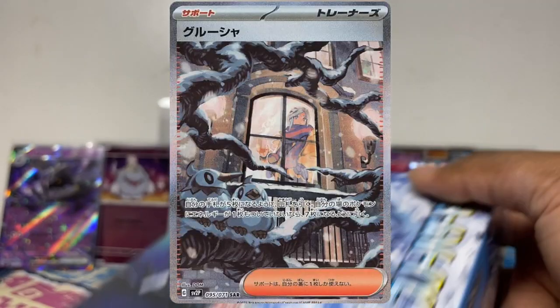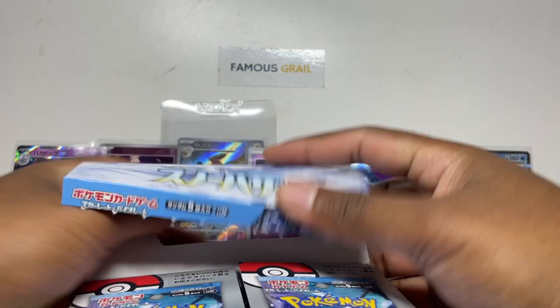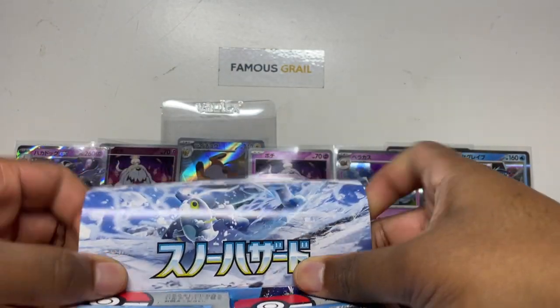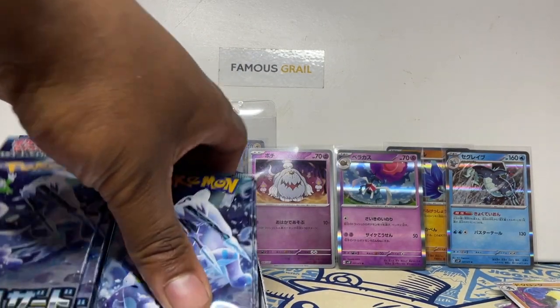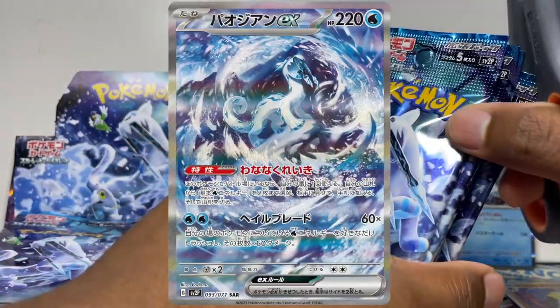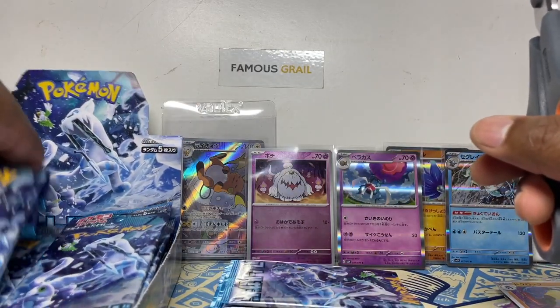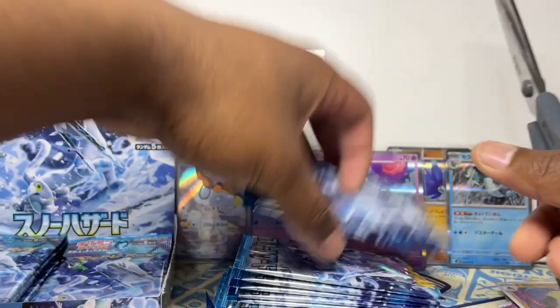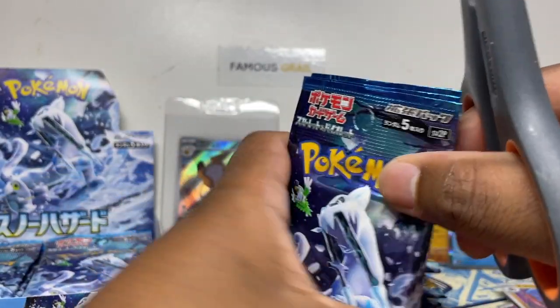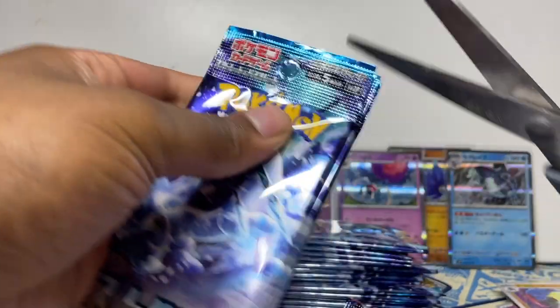Now into a full box of Snow Hazard. We're looking for that Chien-Pao card — if we could pull that it'd be pretty nice. We actually pulled the full art version previously, sold it raw. My chase card is the Chien-Pao SAR — that's probably my favorite out of the four Treasures of Ruin. The others are Ting-Lu, Wo-Chien, and Chi-Yu. The Chinese-themed legendary names — Chien-Pao being the snow leopard with sword-like teeth is probably the coolest looking one.